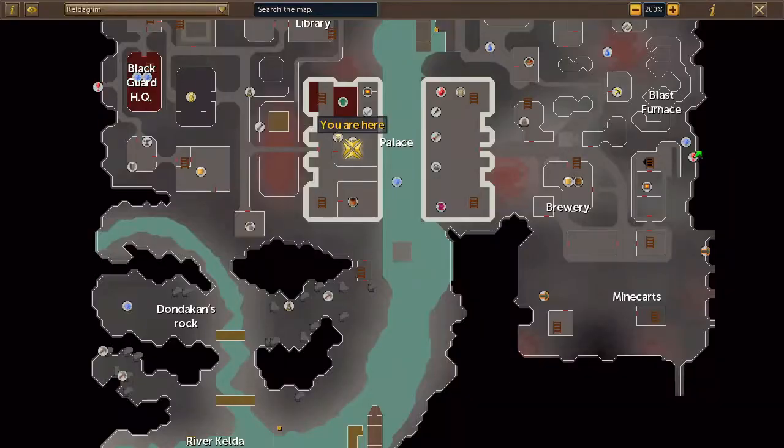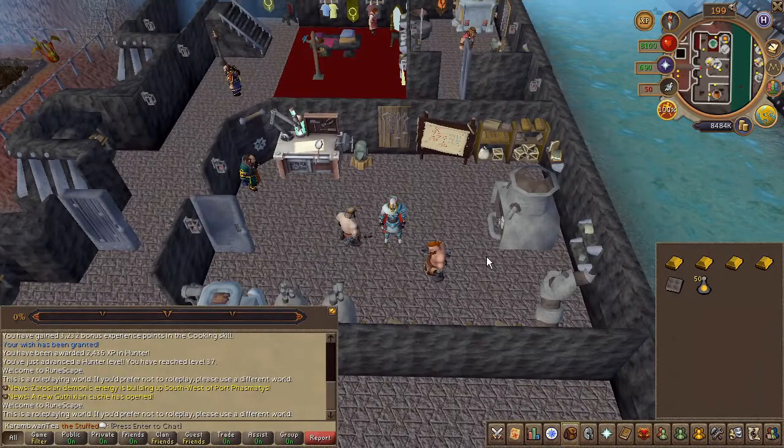Next, head to the center of Keldagrim. On the west half of the large building, go ahead and speak to the dwarf engineer.